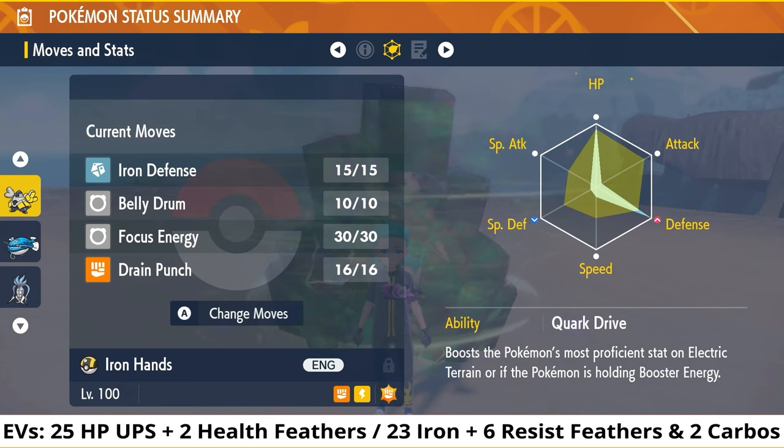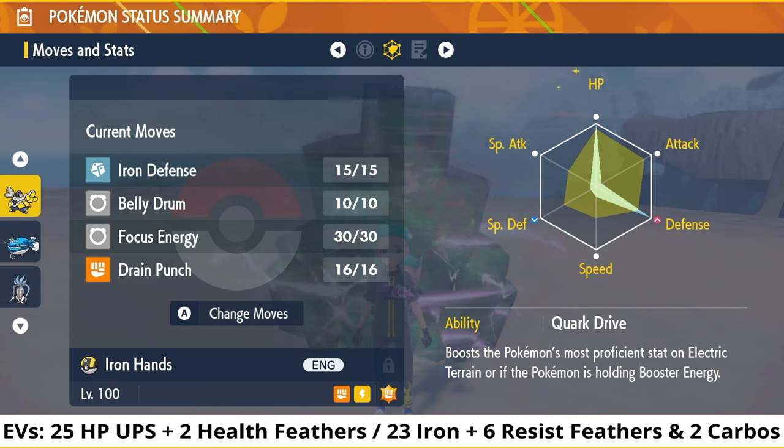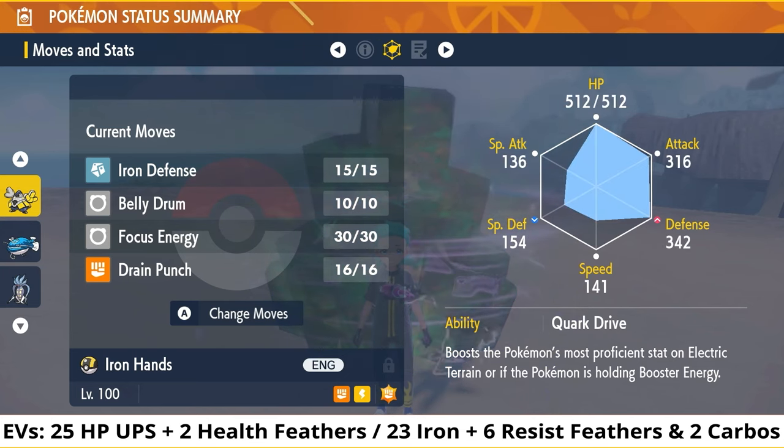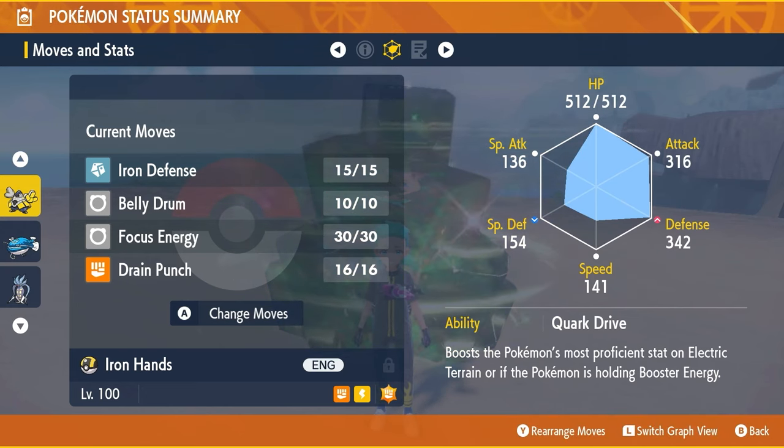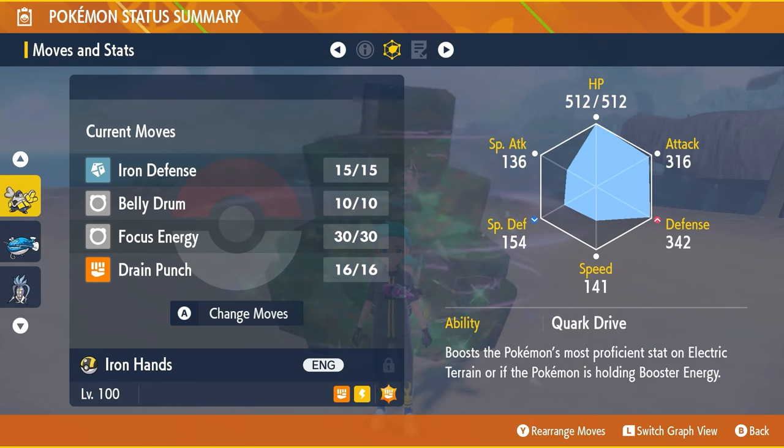The requirements for Vitamins and Feathers will be on screen if you want to EV train using that method. The Speed stat is so important here because it means you are one Speed stat faster than the Incineroar, meaning you'll always be able to attack before it moves. The full build will be down in the description below.